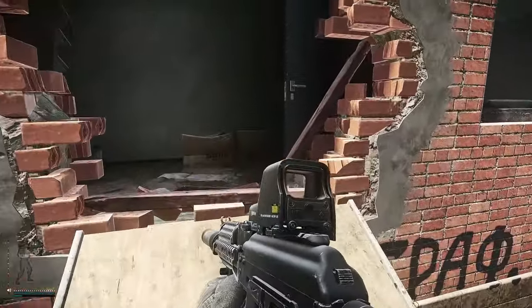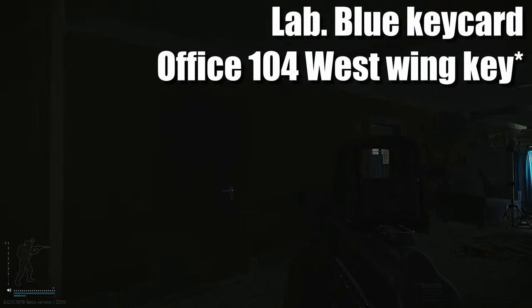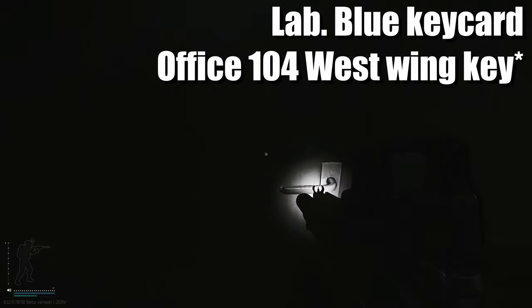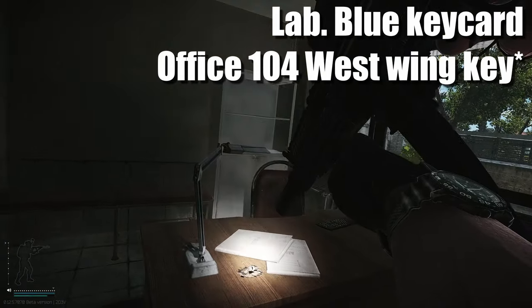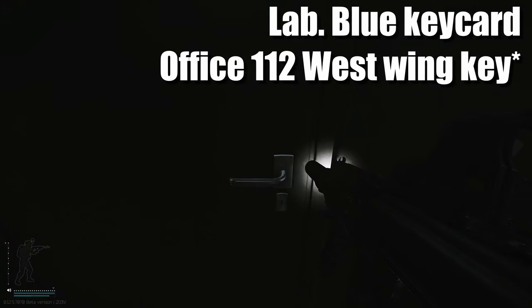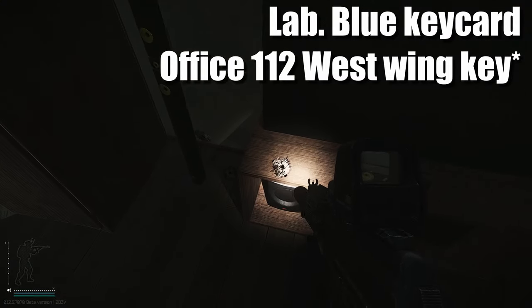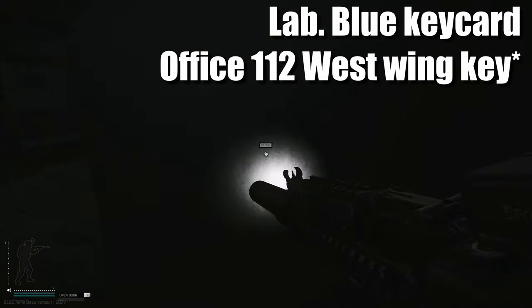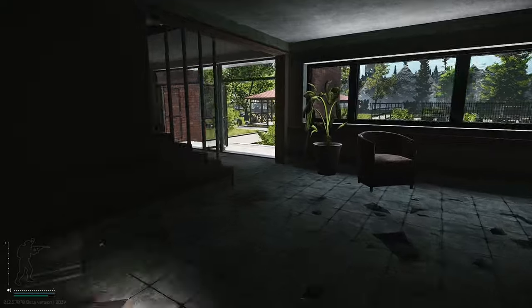Now we're going to head into resort and take it a floor at a time. This is west side - you can enter through this hole. If you're standing at the helicopter over there, you want to enter the left building. The first room we're heading into is 104 - entering here, right on top of this desk spawns the blue key card. You can also get a decent amount of medical items like morphine and salaris if you're doing your tasks. Continuing along, we're now going to unlock room 112 - the key we got from the bus outside - and inside here on top of the TV stand spawns a blue key card, though dollars also spawn there which can trick you.